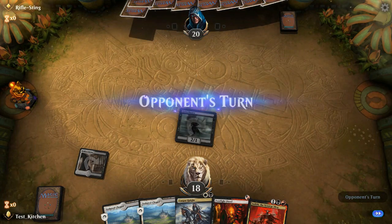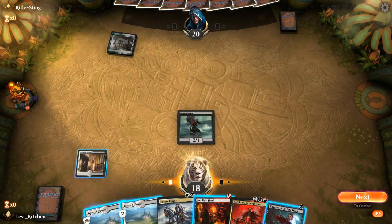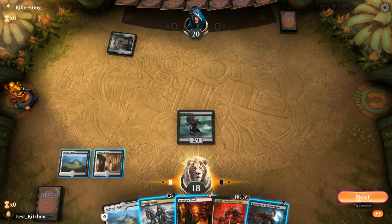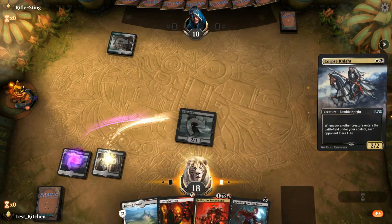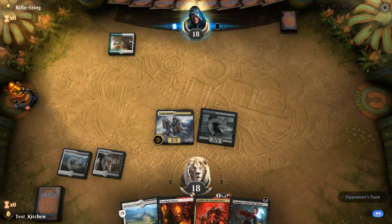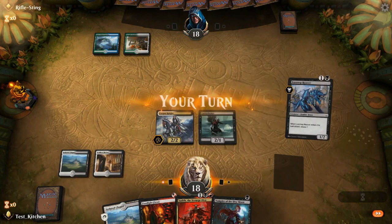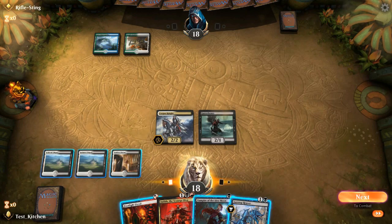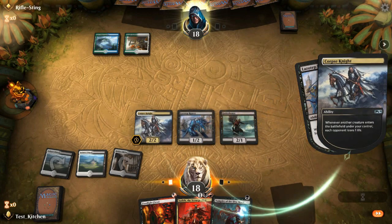We got game one against Rifle Sting. Looks like we can work with this hand; we go first. We're going to pay two life for Gutterbones. Tap Temple Garden, and we draw Vampire of the Dire Moon. We'll play Corpse Knight — actually, let's get in attacks first. Here's a Corpse Knight. Things are looking pretty good here. We can get Footlight Fiend and Vampire next turn — that's two Corpse Knight triggers. We didn't get the red source, which kind of sucks, but that's okay.